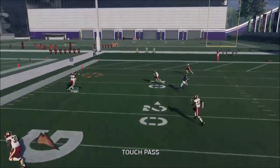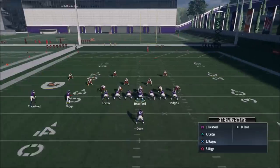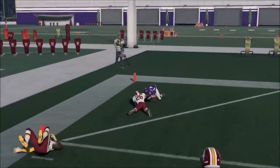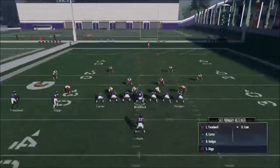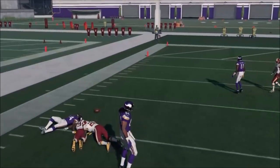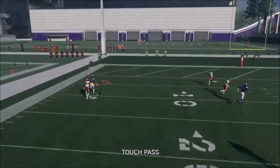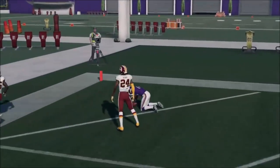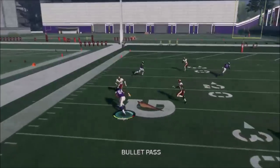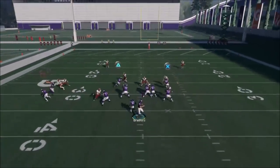This looks like man coverage so I'm lobbing it up — make sure you lob that pass. Touchdown! I'll run this a few times. Diggs is getting them burners — Norman is doing a pretty good job, one of the better corners in the game, but he's still getting beat. Norman probably doesn't really have that type of makeup speed. We're going to pass lead outside in a tight window and go up top to Bradford again. This is just a great play against man coverage — touchdowns all day. It's so hard to make a mistake here.